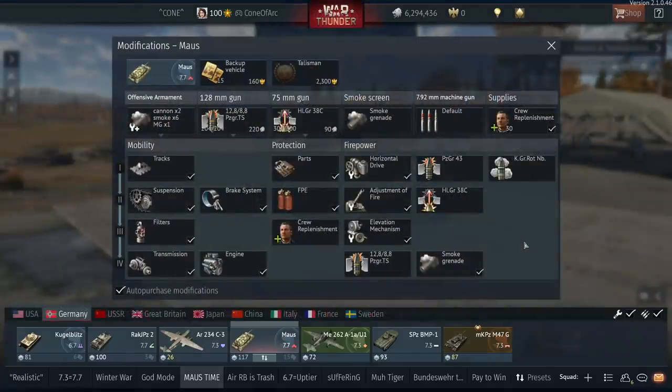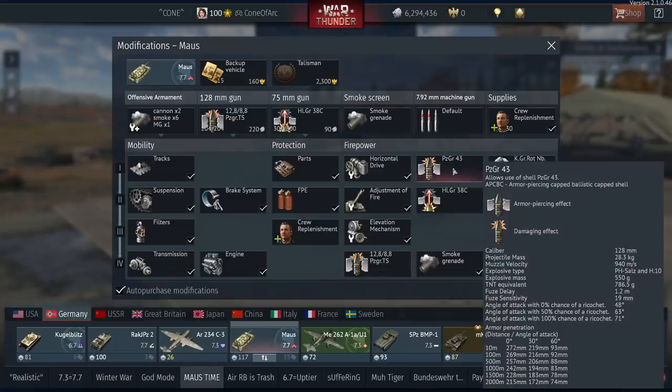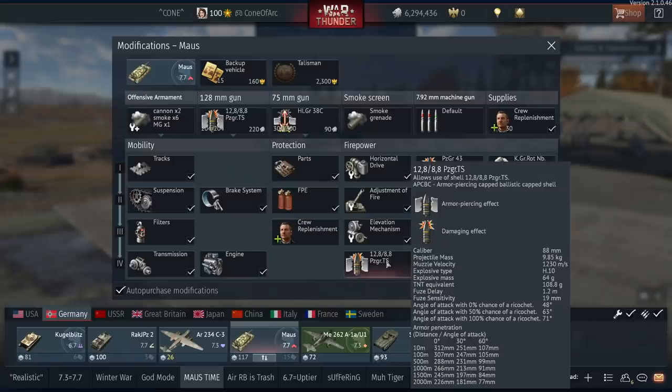The advantage of this APHEDS round is that it gets increased penetration at both angles, as well as having a higher muzzle velocity which helps with sniping a lot. The main downfall of this round is the fact that it has less explosive filler. If you look at the Pinsengrenaut 43, you're getting 550 grams of explosive mass, whereas this one only has 64 grams.